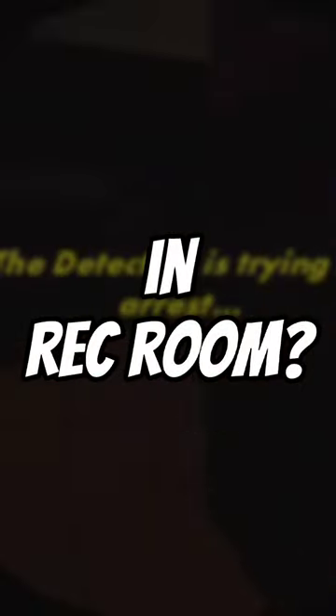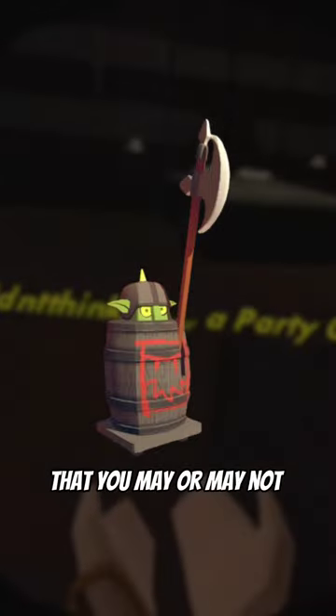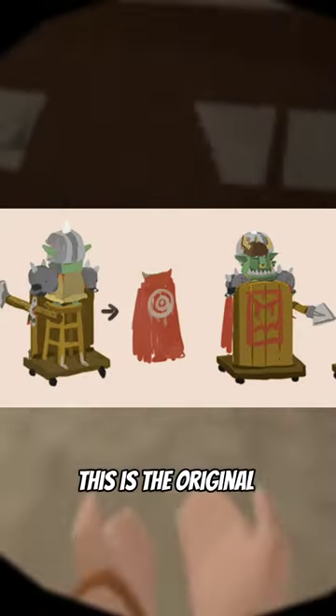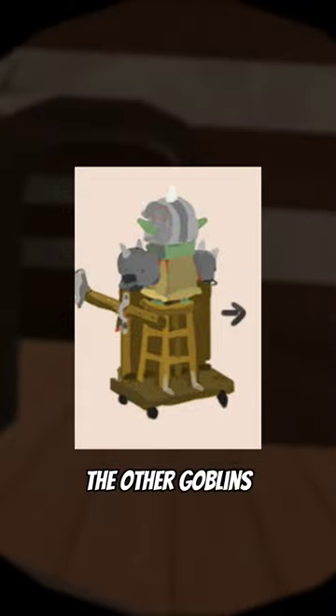Did you know this about Golden Trophy and Rec Room? In case you don't already know, this is a barrel knight. But there's a tiny secret you may or may not have known about them. This is the original concept art for them, and as you can see, the goblin is actually the same size as the other goblins.